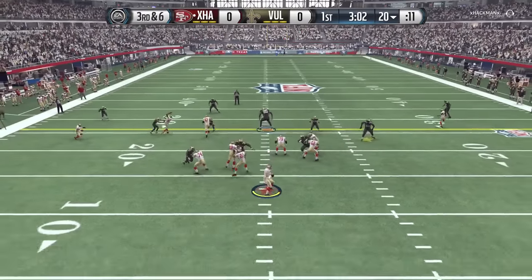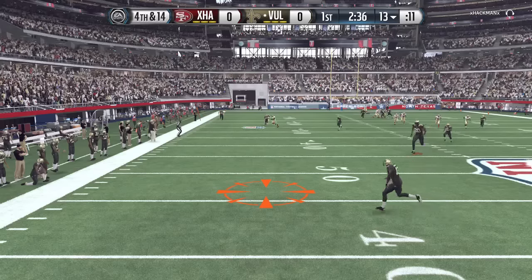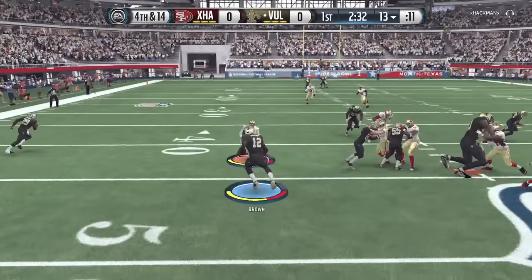Part of the problem is, when somebody sees a 9-foot-tall player, they're not even going to try to test him. People left me alone for the most part as we get a sack on 3rd down. Returning the punt here with Mosphere John Brown.